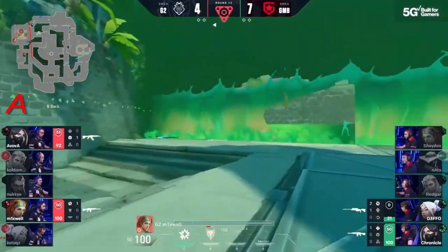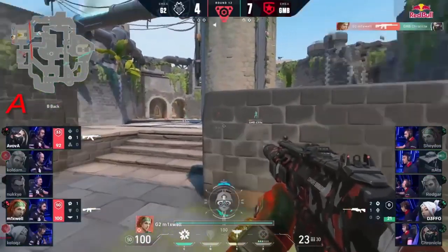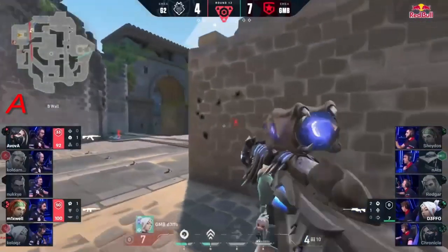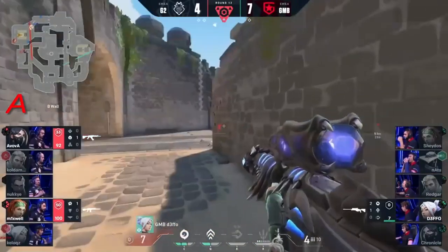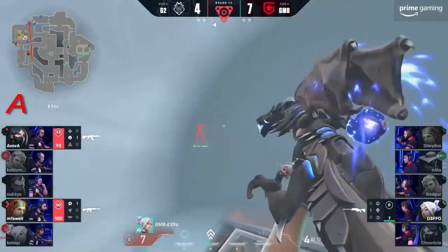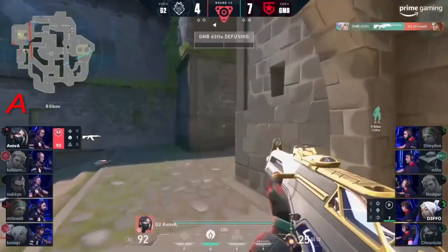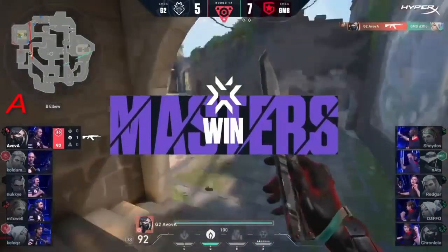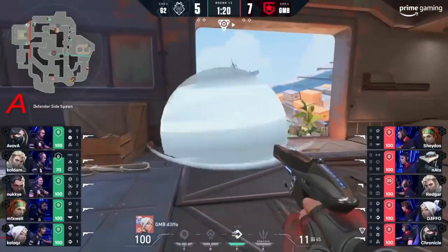That could cost G2 heavily. Trying to clear out some of these back line positions, the tiger will leave Chronicle tagged — can't quite run away. Now it's left all onto Defo, 7 HP, to try and pull off this clutch — a one versus two. The time is ticking, he has to go now. It's the last round, there's no value in keeping that operator anymore. One player may be dropped, but he does not know where Avova lies and he does not have the time.